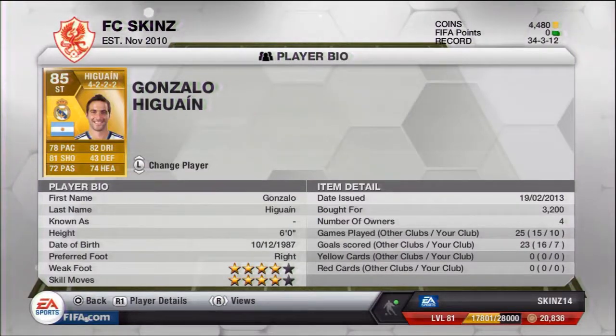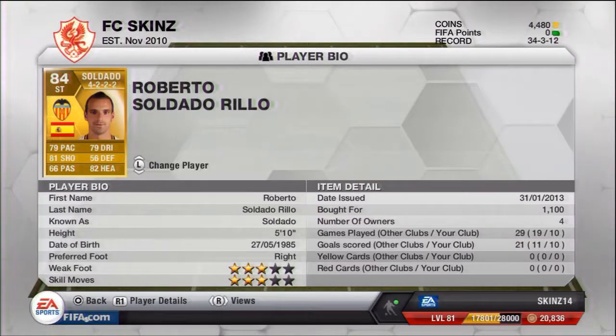Now Gonzalo Higuain — I bought him for 3,200. He's six foot, so you can whip balls into him. And we all know that just because it says he's got 74 heading doesn't mean he'll be poor — it's FIFA, the stats are just wrong. He's got 81 shooting and 82 dribbling, so stats-wise he's not bad for 3,200. And then Soldado — look at that. He's played 29 games, 21 goals total. The previous owners played him 19 times and scored 11 goals, but for me he's just such a beast — 10 games, 10 goals — going for 1,100 coins. And that, ladies and gentlemen, is my team.